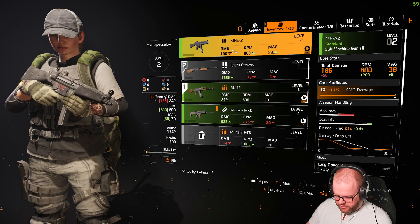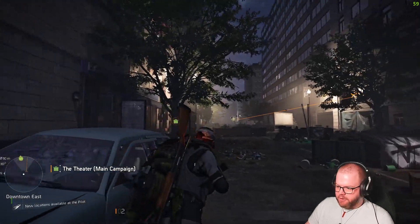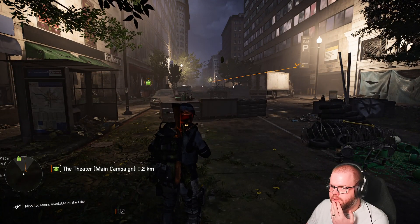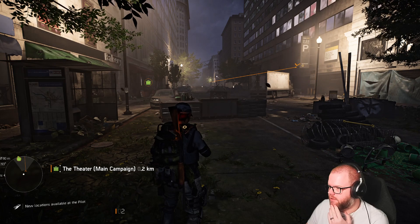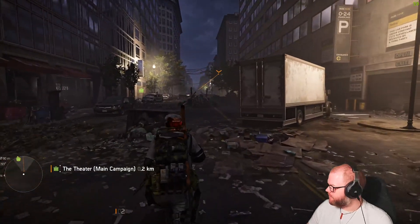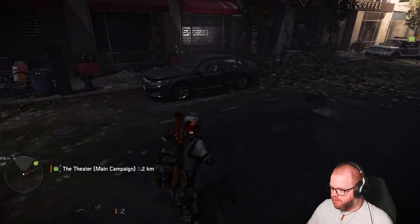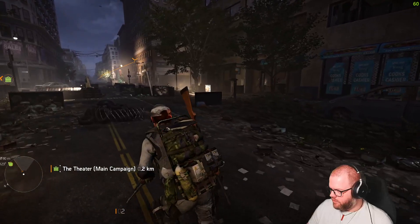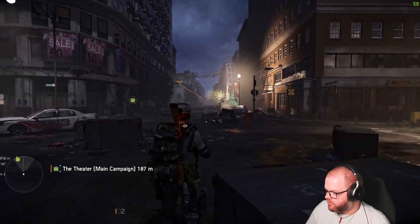Lower RPM but higher fire rate — we'll not use that. I suppose I should go ahead and jump into the Discord chat, just in case any of the lads want to jump in and have a chat on that. I'll save a little bit of resources by getting rid of that. Even with the graphics settings not all the way up max, it still looks really, really nice.